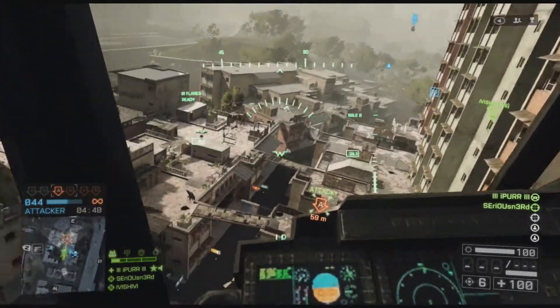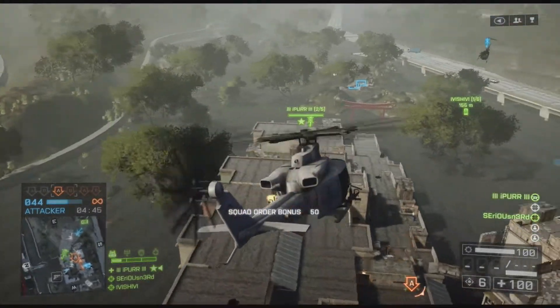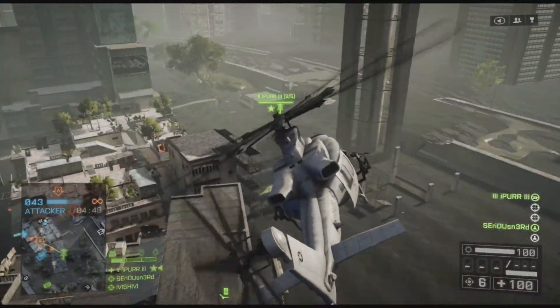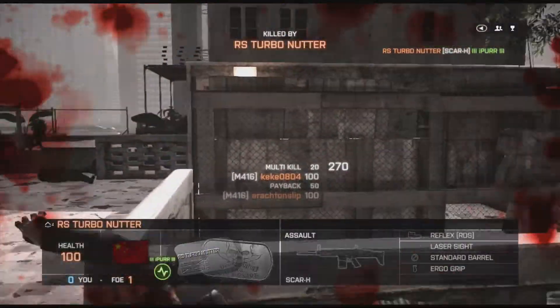The B objective is on the roof, and you have to take note that you are going to be very exposed up there. The enemy can see you from various different angles, and if you don't watch your back you will be an easy target.